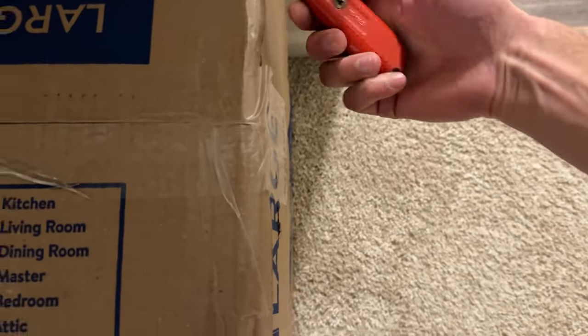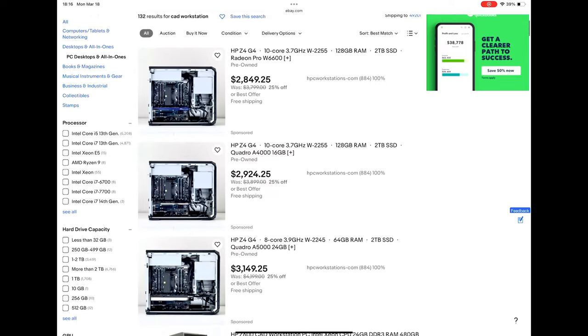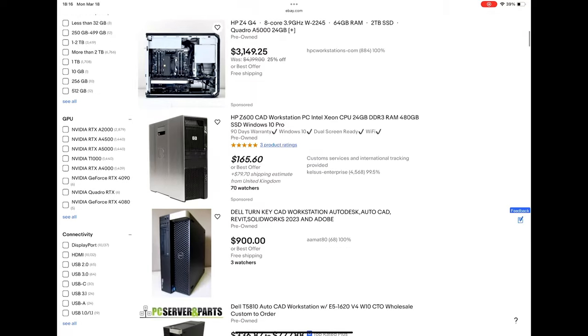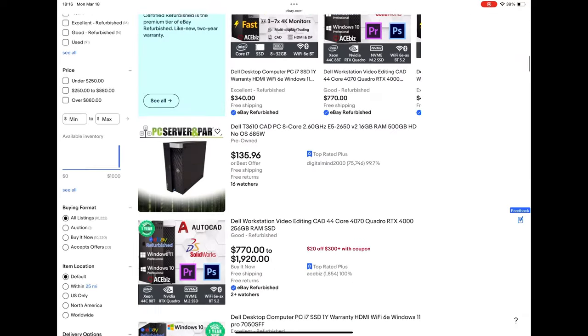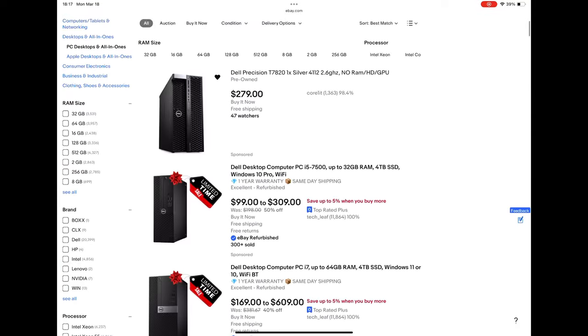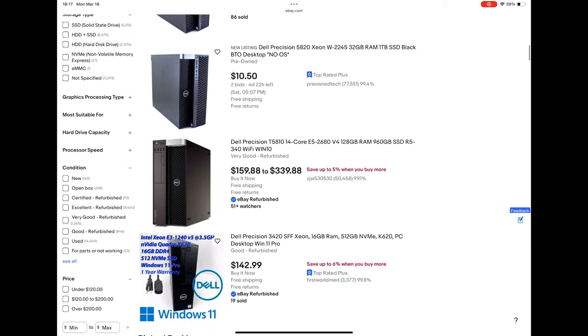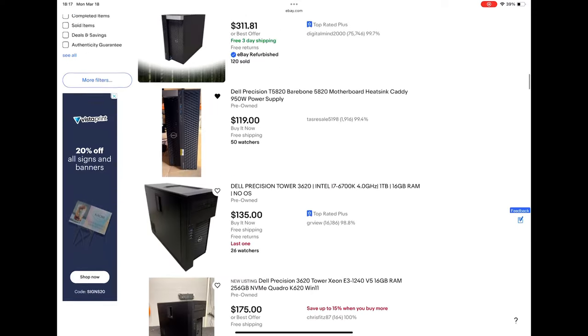Alright guys, so I'm going to show you how I got a free gaming PC. Hopefully these steps will be helpful if you also want to embark on this journey, but no promises and your results may vary. So I used to play a lot of games on old CAD workstations, as you can find these things all over the internet on eBay, Craigslist, and Facebook Marketplace for next to nothing once companies dump their leases. I personally like to stick with the Dell Precision line, and as I was honing in on my search, I found a pretty crazy deal on a bare-bones machine for $120.